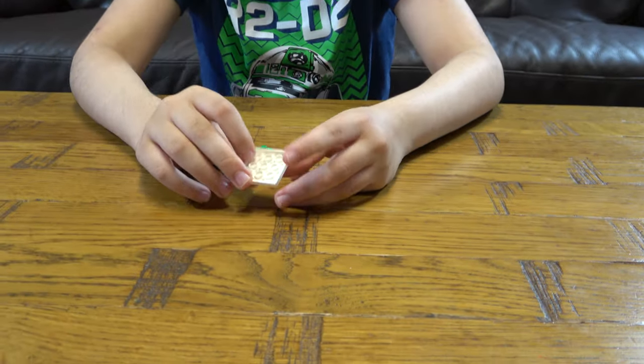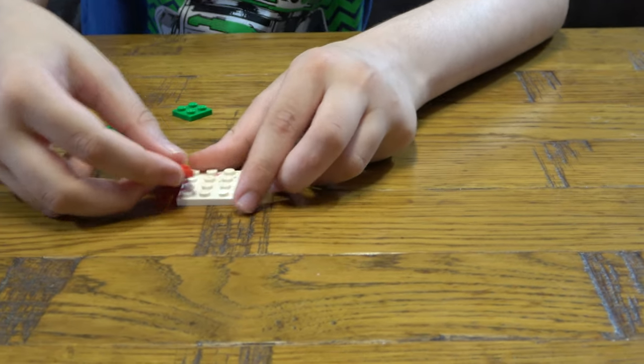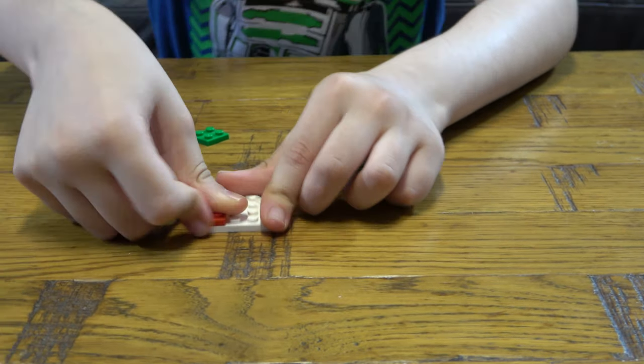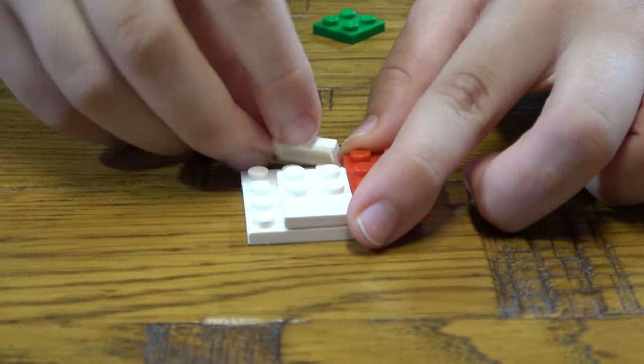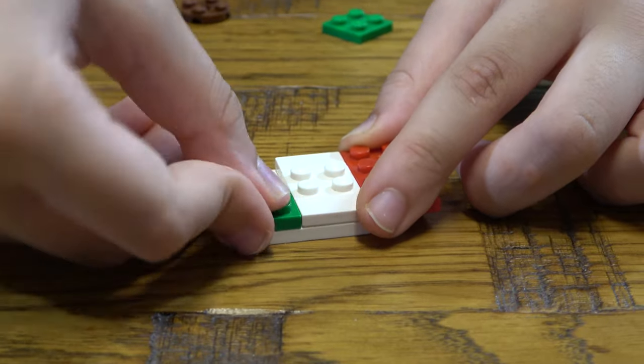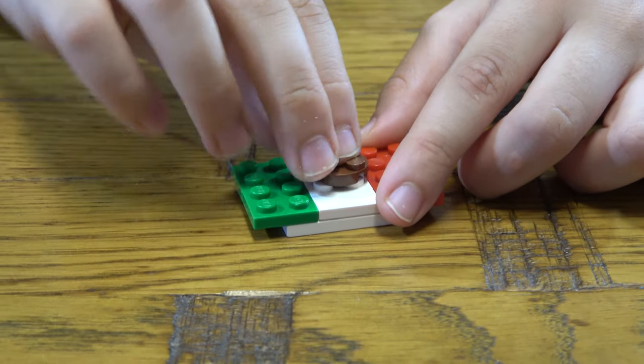So let's start. First thing we need to do is get one of these base plates, then you place this here, this in the middle, this here, and you place one of these here, two here, and one of these brown ones in the middle.